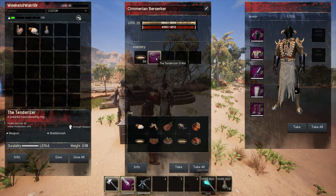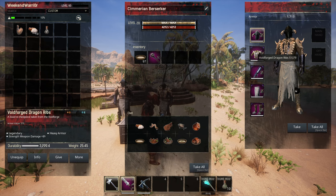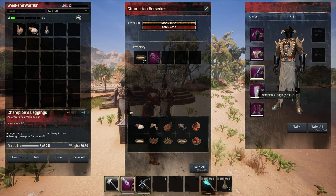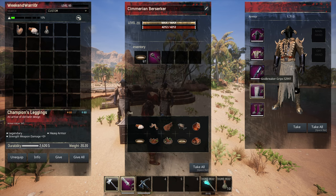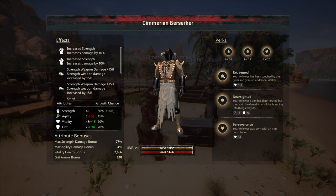For their weapon we're using the Tenderizer — a craftable item from the tier 3 Yog altar, preferably made by a Confessor to increase overall weapon damage. It's a star metal weapon with 48-68% health damage and 40% armor pen, and the attack animation is really good. For armor: Silent Legion Helm for plus 8% strength damage bonus, Void Forged Ribs for plus 8%, and Godbreaker Grips and Champion's Leggings for plus 5% each. You can also use Hyperborean versions if you don't want to farm the armor scraps.